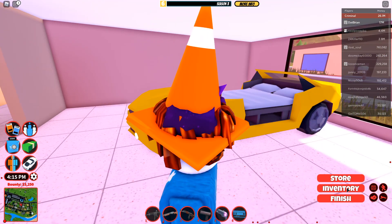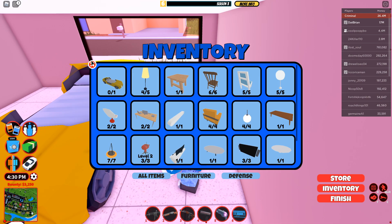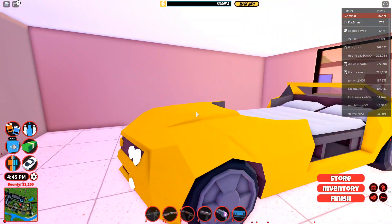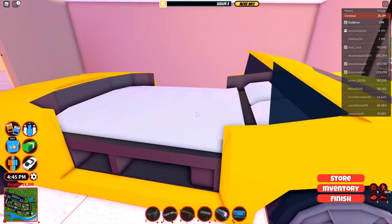Tell me what you guys think about it — it's this nice Camaro bed. On the side I can possibly put a lamp right over here — it kind of fits. I personally kind of like it because it's a cool addition to Jailbreak. I kind of really like it a lot.